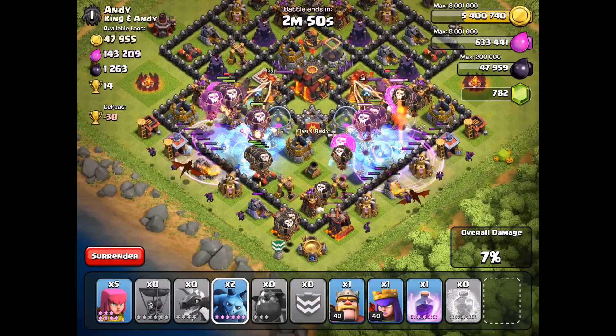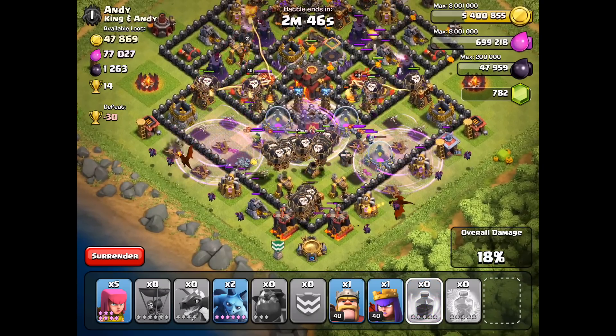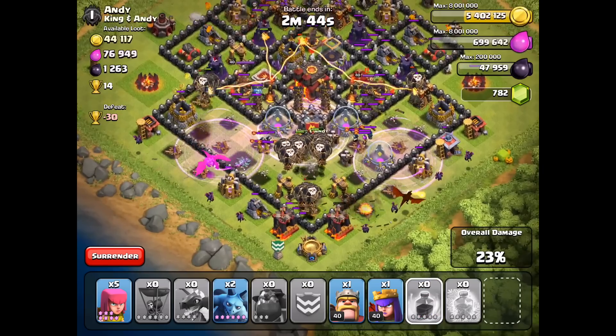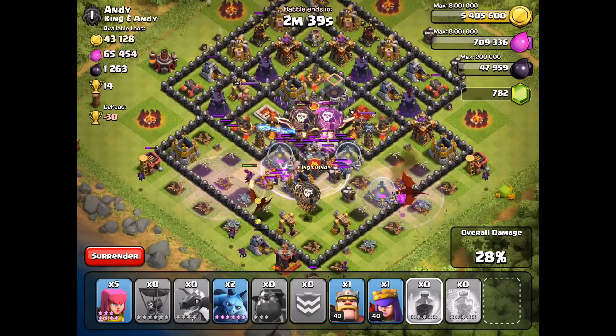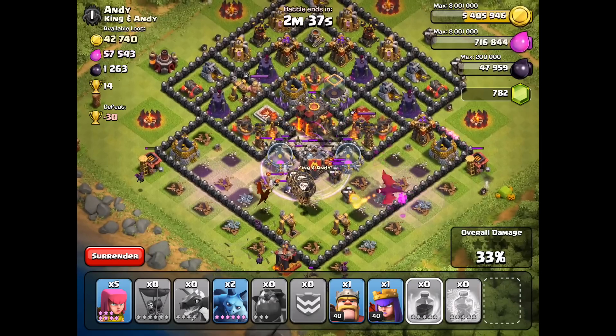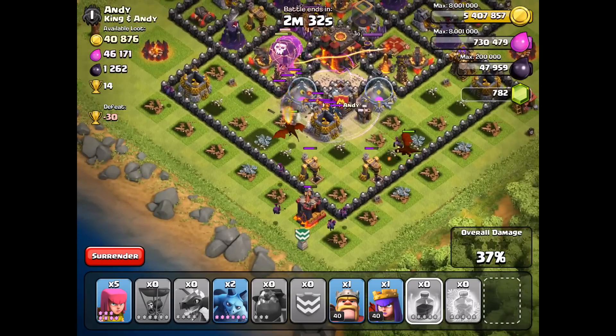And some Minions in here — everybody get in there, start taking out those structures. But the Clan Castle Troops are all over the place, they are causing more problems than I had hoped. Lots of Wizards in there. Going to try to get these buildings out of the way at the bottom here with these Minions.